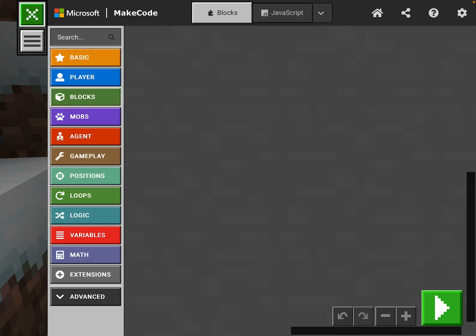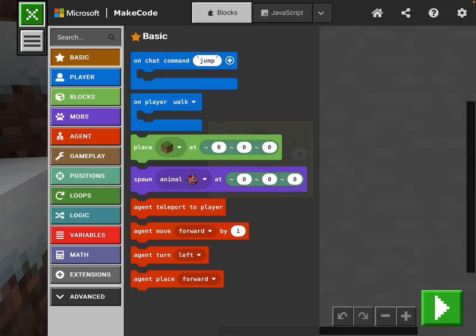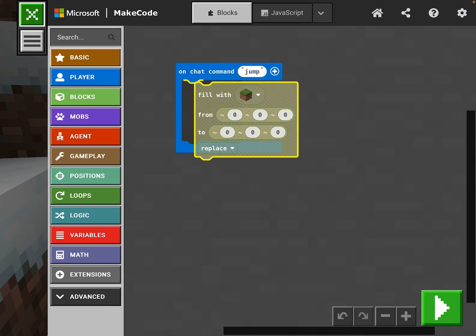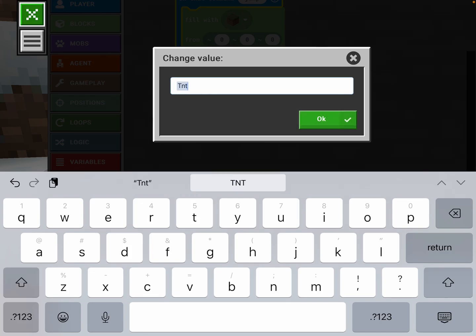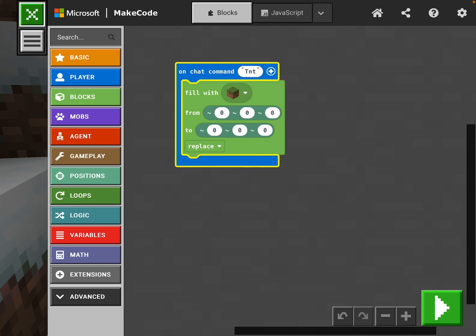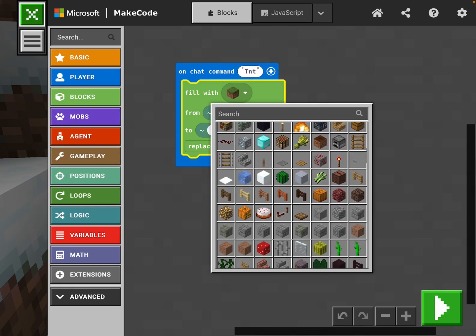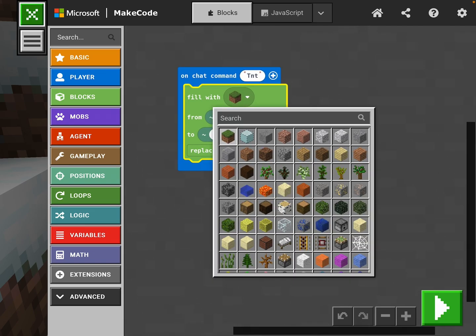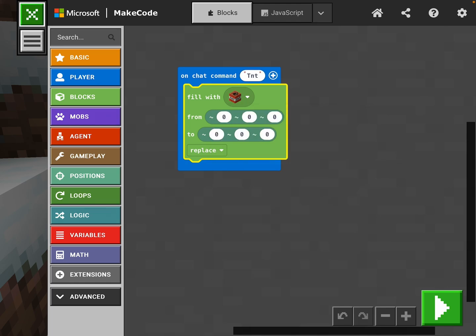We want to use the 'fill with' block under basics. We're doing it on a chat command and we'll call that command TNT. This is gonna tell us to fill all of the blocks near us with TNT. So we're gonna look for our TNT block — there we go.